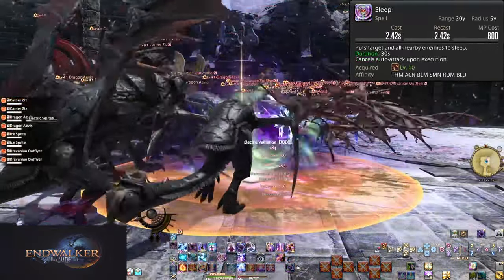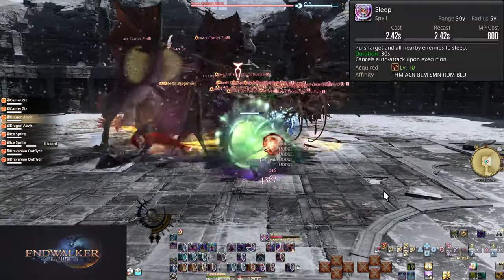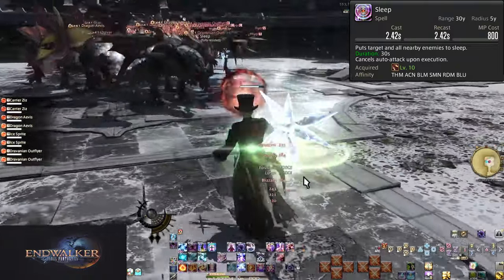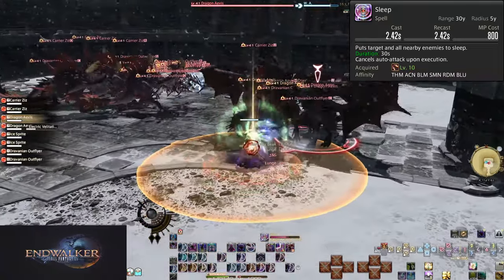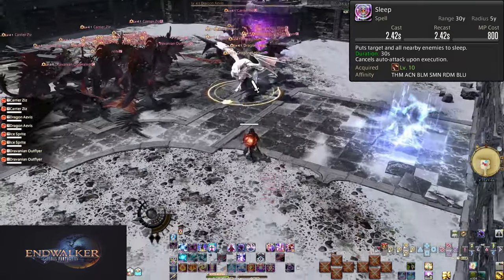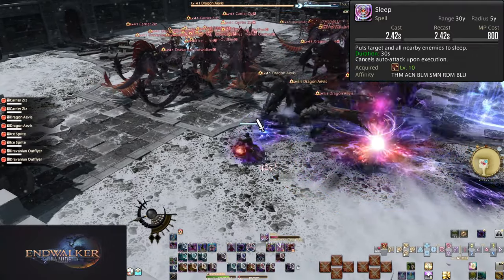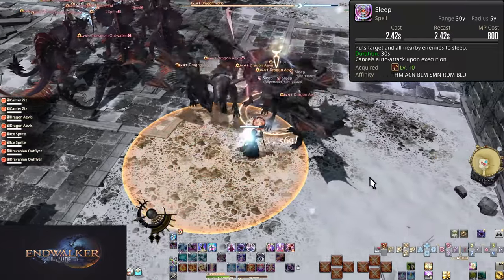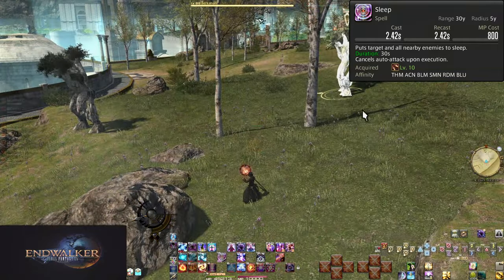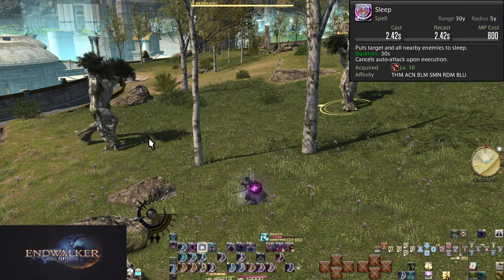Level 10: Sleep. Sleep has a 2.5-second cast time and 2.5-second recast. It costs 800 MP to use, which is a decent chunk. It puts a target and all enemies within 5 yalms of the initial target to sleep for 30 seconds. Any attack will wake them up, but it is pretty okay crowd control if you are struggling in the overworld. You never want to intentionally fight multiple enemies at once, so it's not useful there. But there will be quests that require multiple enemies to be fought — you can start off with a sleep cast, then try to burst an enemy down before they wake up. This increases your survival a little bit, though it often doesn't need to be required.